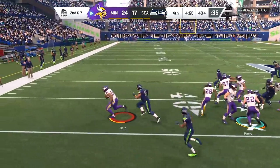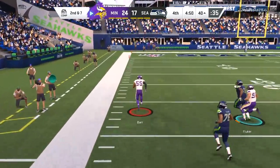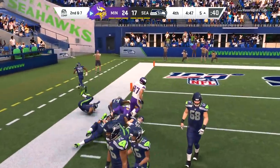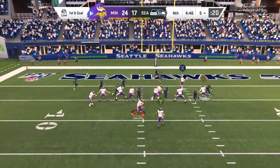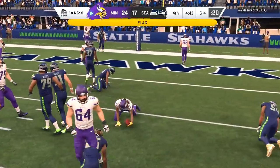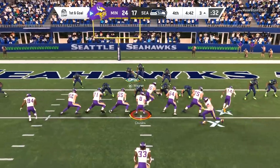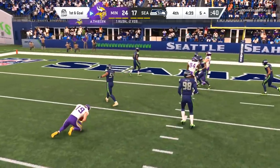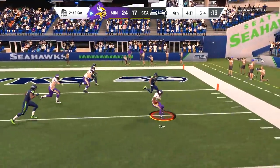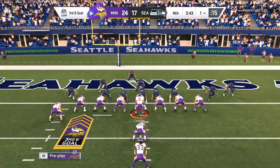Nothing Russell Wilson can do when Harrison Smith absolutely pops Rashad Penny. On the return it's Anthony Barr, completely out of stamina, and Barr is gonna be tackled just short of the end zone because he completely ran out of that stamina bar. Bobby Wagner gets a face mask penalty — that might explain why he's been getting so many big hits, because he has his tackling set to aggressive or strip ball. Wagner just de-cleats Adam Thielen on that stretch.